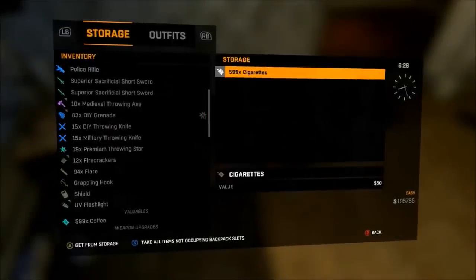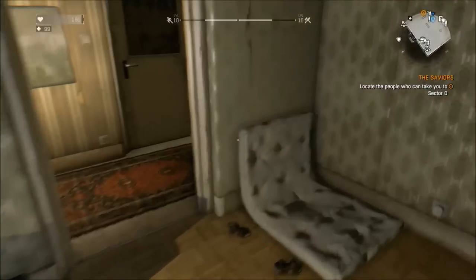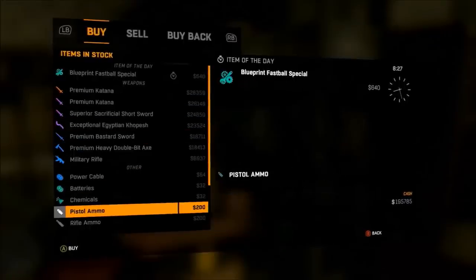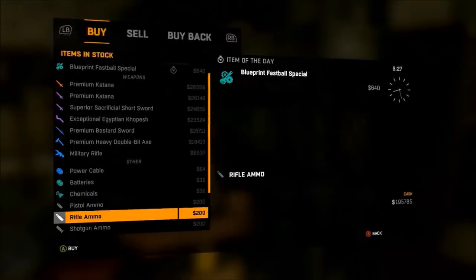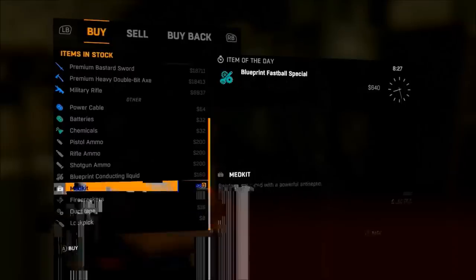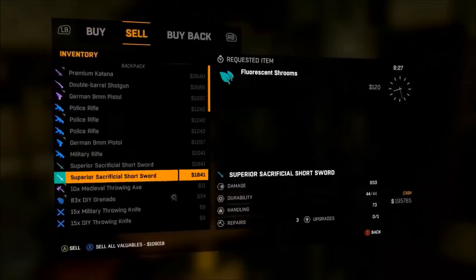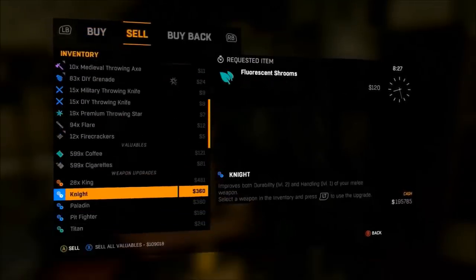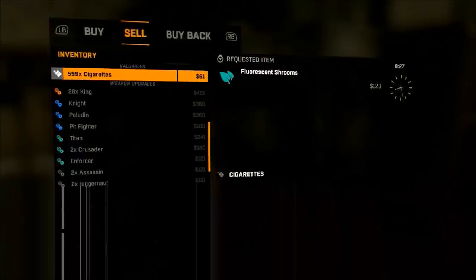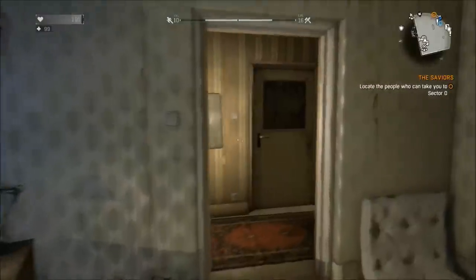Let's say I want to dupe cigarettes — I'll press Y on cigarettes. Five hundred and ninety-nine cigarettes. You can keep doing this all you want and you'll still make a ton of money. You can also get a lot of weapon upgrades from this, and I think you can do this for rifle ammo and shotgun ammo too — I haven't really tried those yet. I'll sell these — sell all. Two hundred and sixty-eight thousand to three hundred and four thousand dollars.